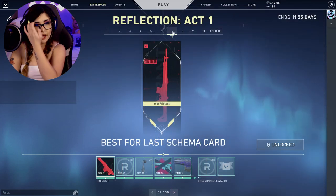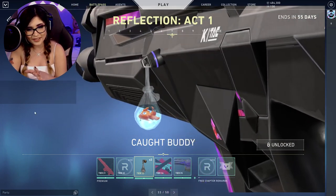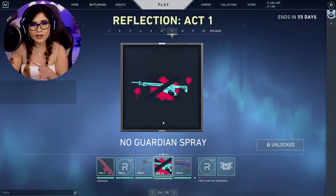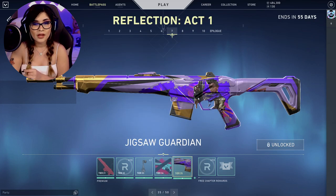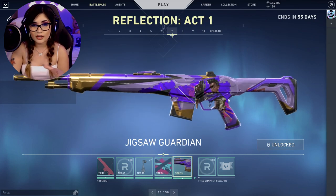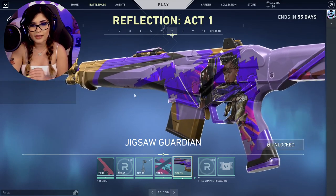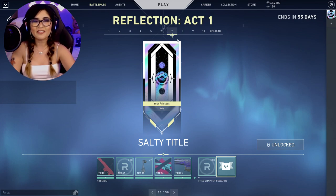Tier 31 is the Best for Last Schema card, which has the Guardian on it — it looks like they'll do all the guns in this Meridianite style. There's also a really cute Cop buddy with little baby fish on it, and a No Guardian spray which I like. Next is the Jigsaw Guardian — really nice colors — and of course it has Astra on it.